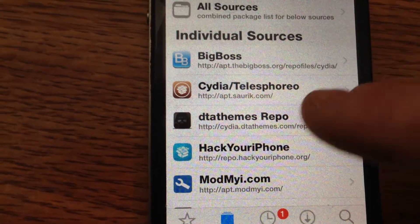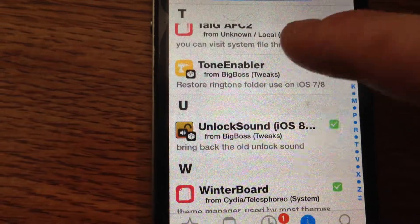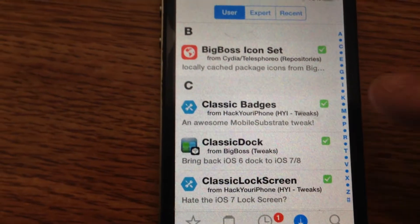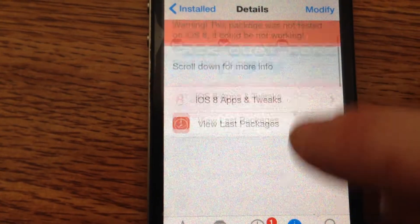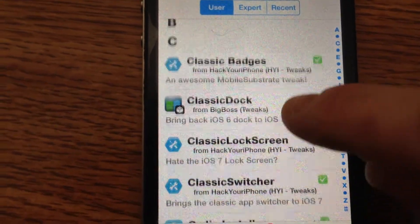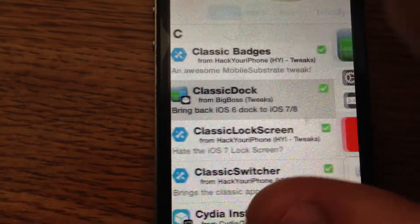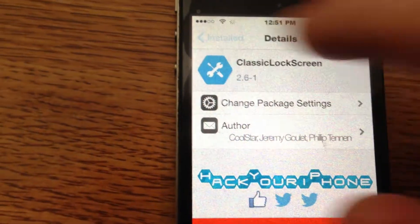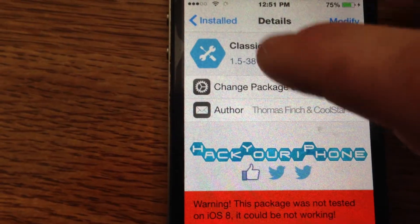After you've installed all of these, I'm going to go to some of my installed ones so you can see some of the things you need to get. You need Classic Dock from the Big Boss Tweaks. From Hack Your iPhone, you need Classic Lock Screen. Classic Switcher — that's if you want it or not; it has never really worked for me.